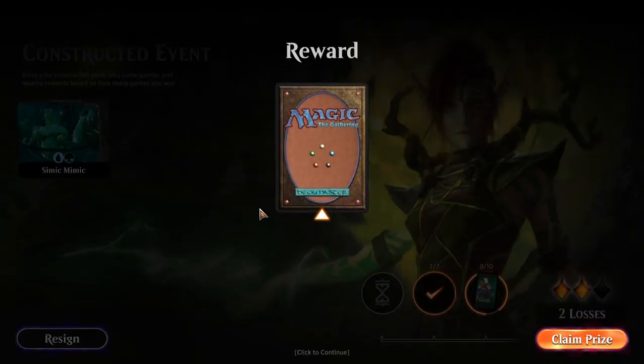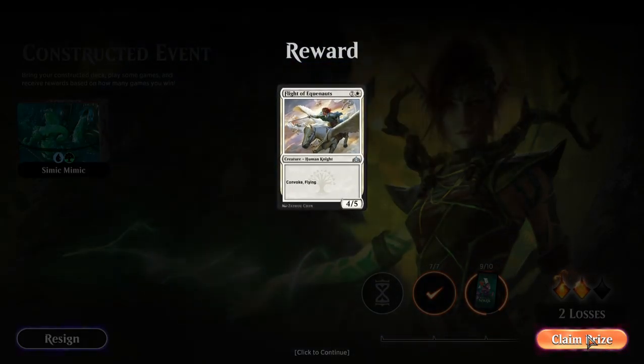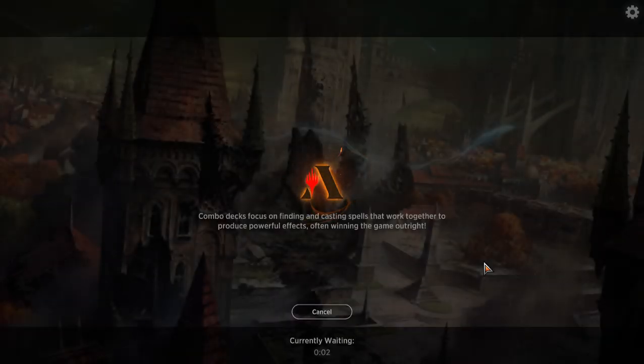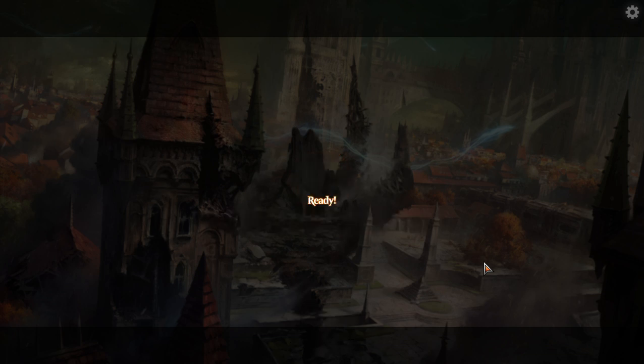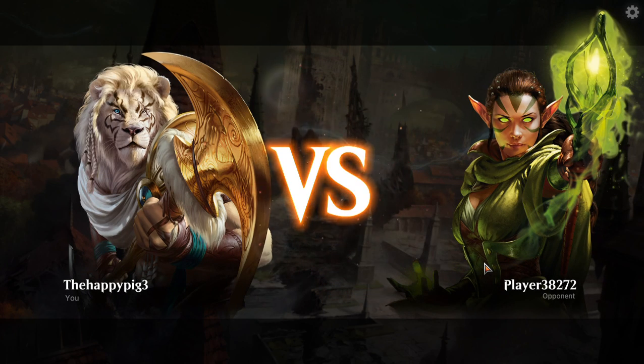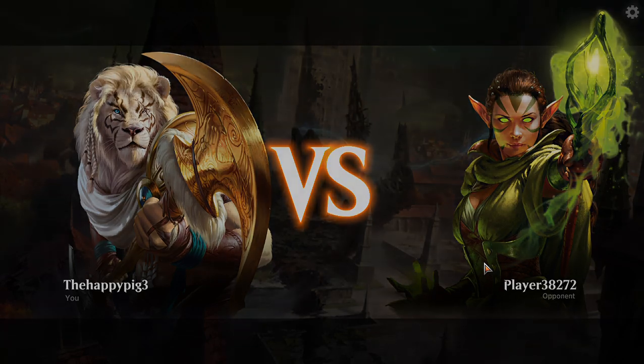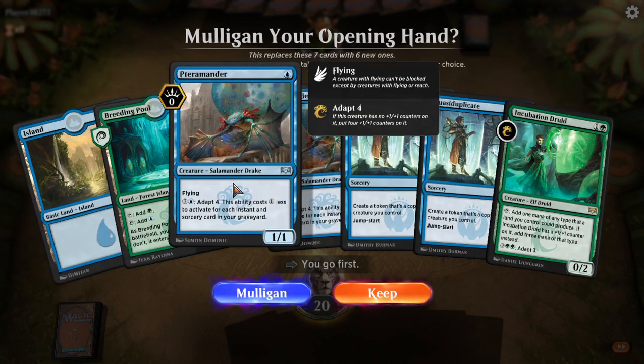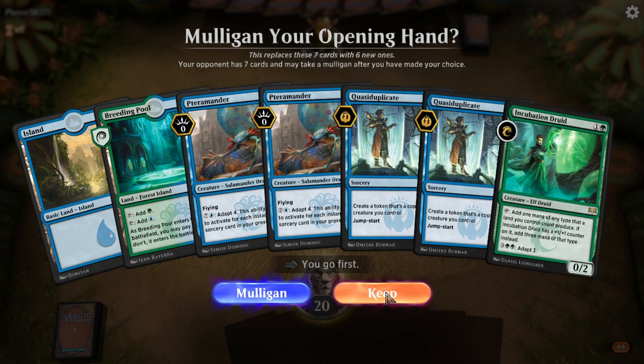That guy attacked with his Lyra, which told me he had a Kaya's Wrath or similar in hand. I'm going first. We can go turn one Terramander — turn two Incubation Druid or another Terramander. I'm happy with this. Let's play Island first — let's disguise ourselves as Mono Blue slash spells. We've got Breeding Pool and Breeding Pool. I'm going to burn myself, play a Druid, and attack. Biogenic Ooze is my favourite card.